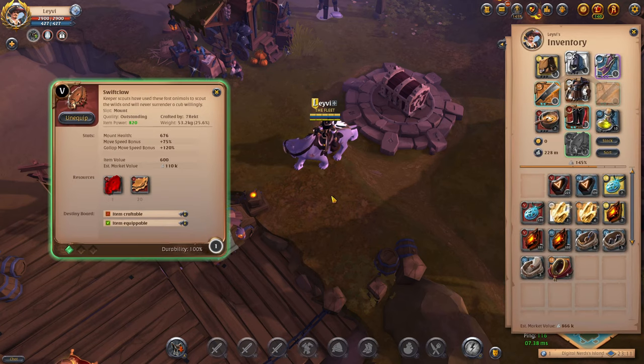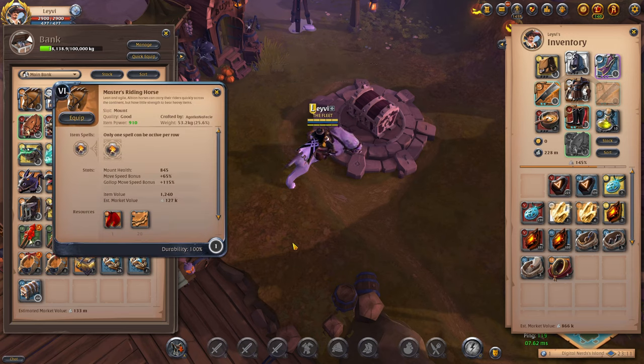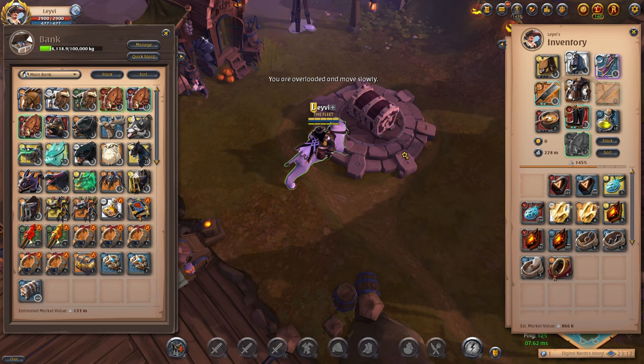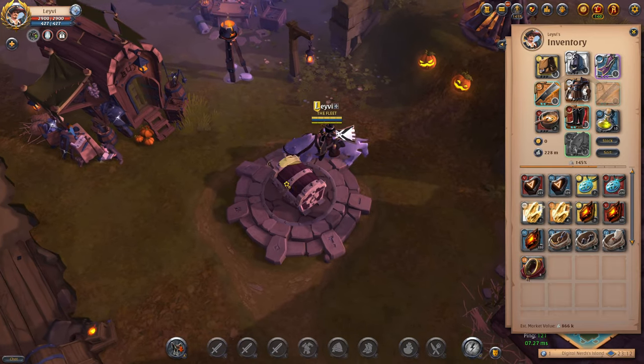The standard mount for just about anything in Albion Online is the Swift Claw, which has 120% movement speed and as of making this video costs about 110k silver. However, the Swift Claw doesn't have anything special to it such as an active or passive skill. The Tier 6 Riding Horse has 115% movement speed, which is 5% less than the Swift Claw, and the price is about 130k silver — also 20k more expensive. However, unlike the Swift Claw, the Riding Horse has a passive which increases your maximum carry load by 155. You will typically get a lot of runes, relics, souls and treasures as drops and these quickly add up in weight, so for just 20k silver and a loss of 5% movement speed you get an additional Tier 7 backpack's worth of carry through your mount.